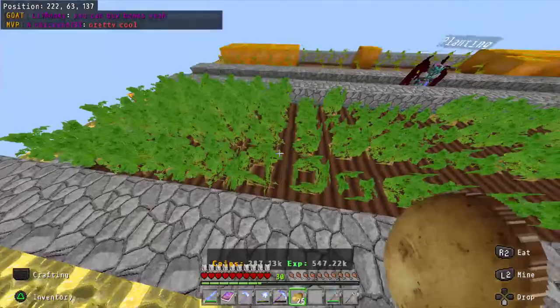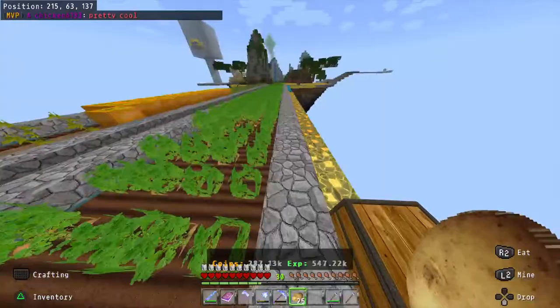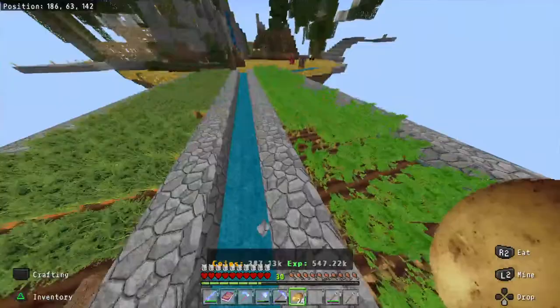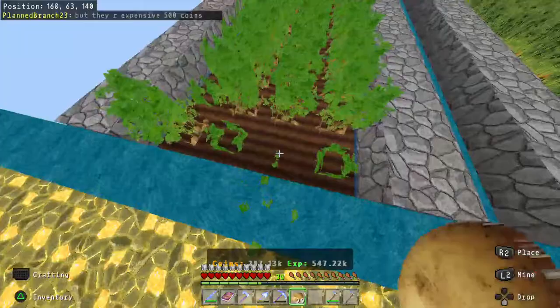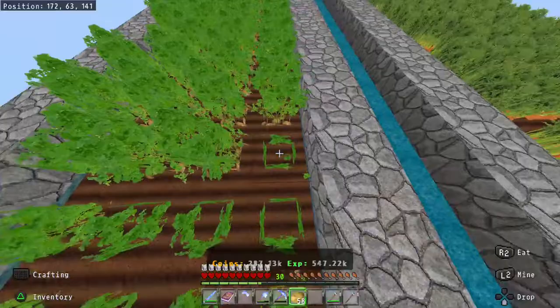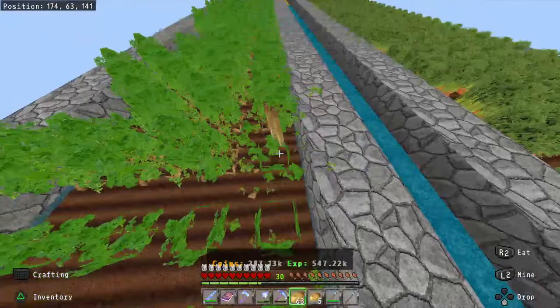If I walk through here you can see I don't need to jump because I'm on half slabs, so I don't break any farmland. Win-win. But look — the farmer didn't replant these, and I know he has the potatoes to do it. He just doesn't do his gardening like he should, and it's very irritating.